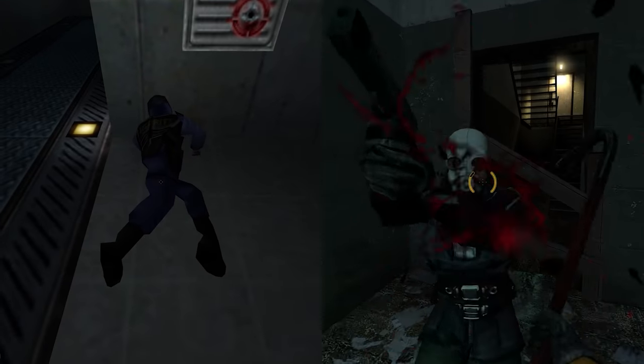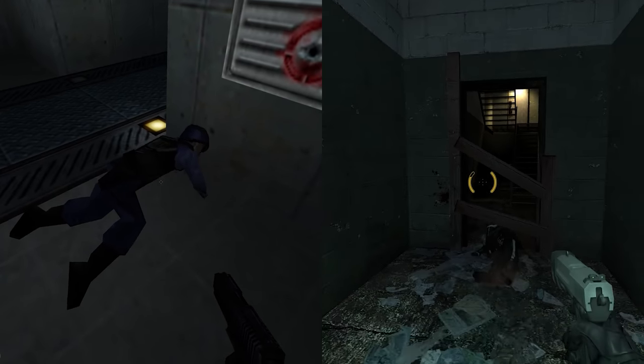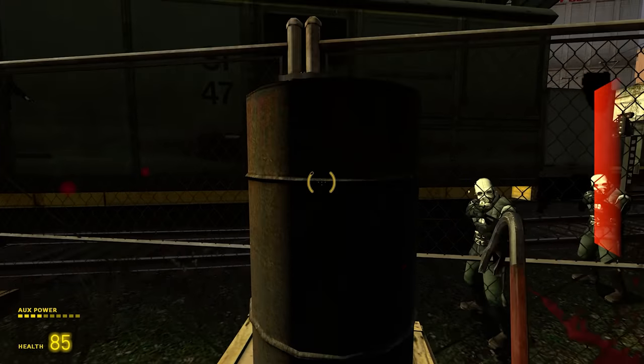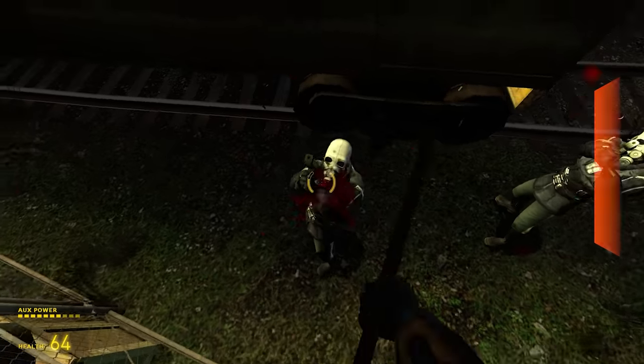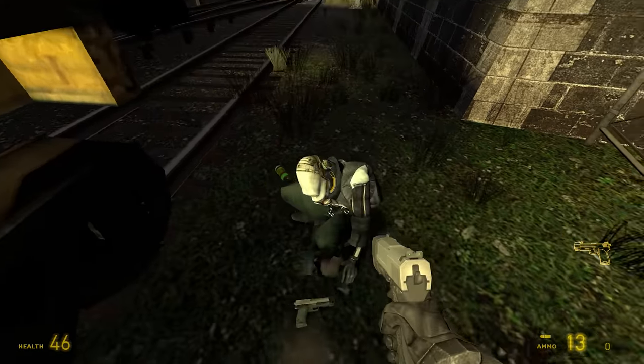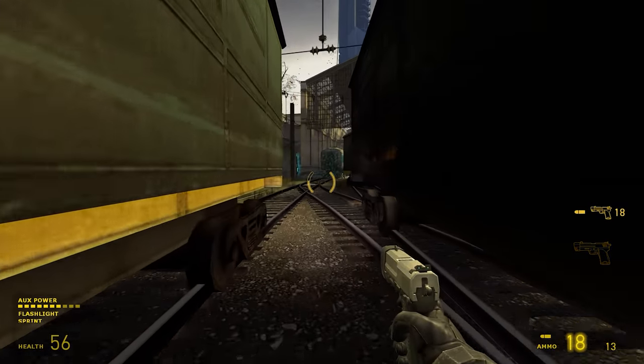Both of these weapons are the second Gordon is meant to encounter in their respective games, though they can be acquired early. The Glock by murdering a security guard, and the USP by stacking boxes to get to a MetroCop at the end of Red Letter Day. Neither of these are really necessary, but hey, they're cool.